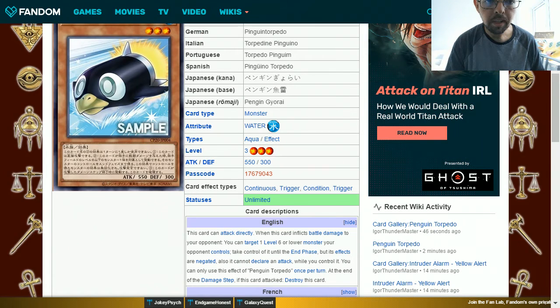Penguin Torpedo is a Water Aqua level 3 with 550 attack and 300 defense. This card can attack directly. When this card inflicts battle damage to your opponent, you can target one level 6 or lower monster your opponent controls, take control of it until the end phase, but its effects are negated. Also it cannot declare an attack while you control it. You can only use this effect of Penguin Torpedo once per turn.